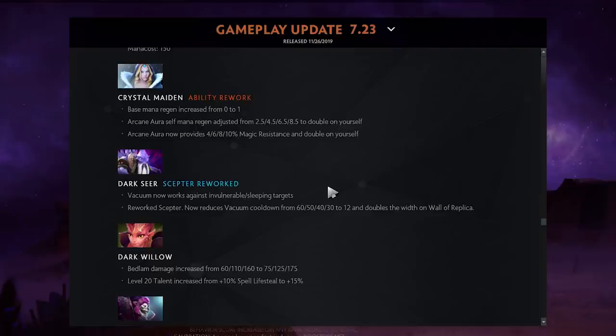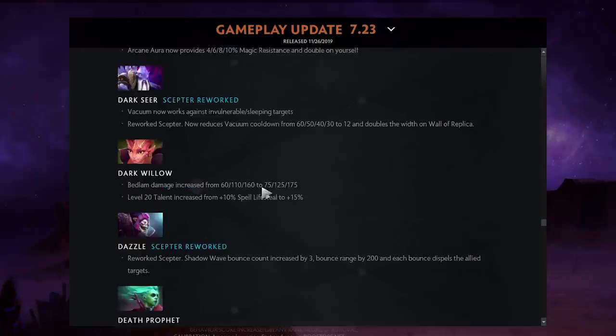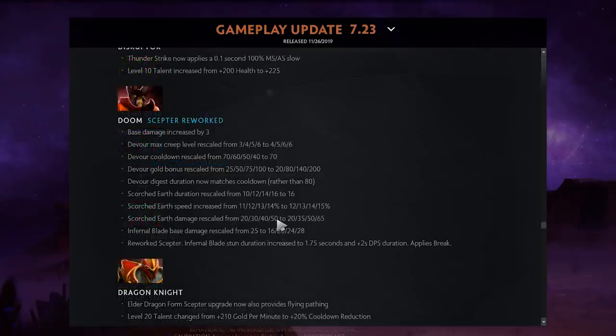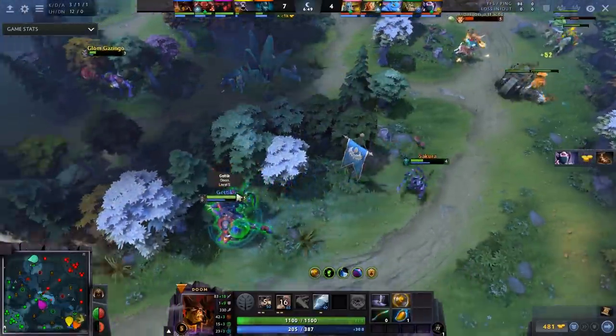Dark Willow's Bedlam got a big damage buff — 15 more damage per tick. Dazzle's scepter was changed: Shadow Wave now has more bounces, the bounce range is increased by 200, and it now dispels. So if your team gets hit by Global Silence, you can purge yourself with Greaves and then Shadow Wave your whole team to dispel everyone.